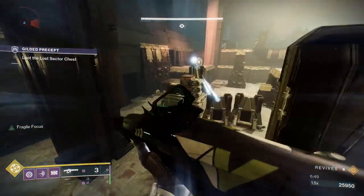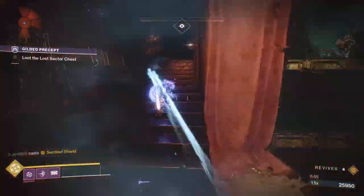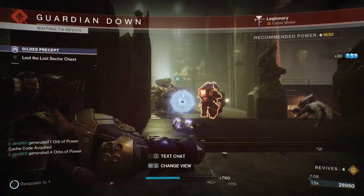Just do as much damage to him as you can and then push in with your super. Now obviously this is super risky and you're probably going to die doing this, but it doesn't matter too much as you will kill the boss in the process. Then you just run up, grab the chest, and that's it.